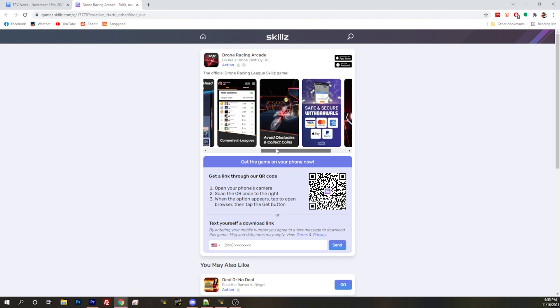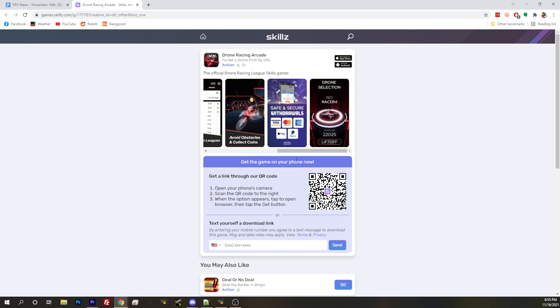Oh my God — it's the Algorand tie-in. How did I miss this? Algorand, this company that invested in DRL, is a crypto company. You can see: avoid obstacles and collect coins. Oh my God, this is a crypto scam! How did I not see it? It's definitely PayPal, Visa, MasterCard — I am definitely getting a virus.